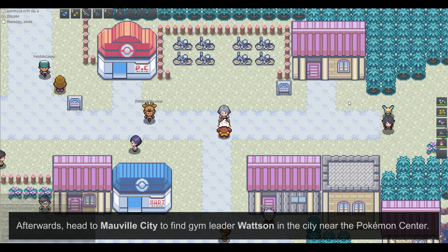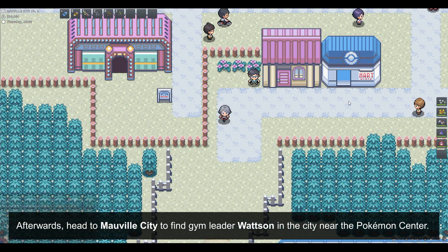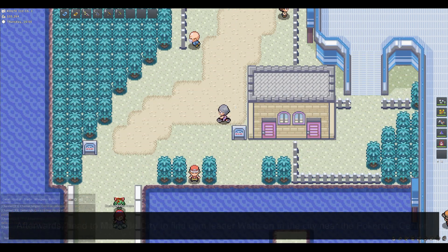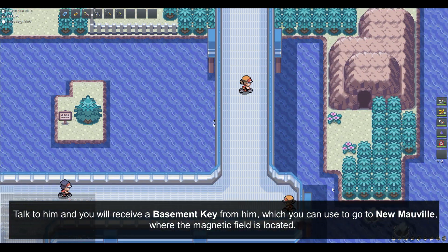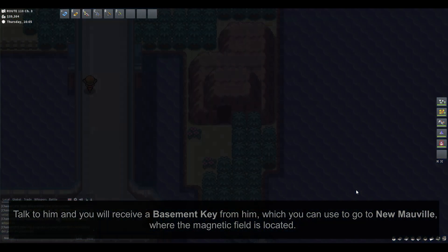Afterwards, head to Mauville City to find gym leader Watson near the Pokemon Center. Talk to him and you will receive a basement key, which you can use to go to New Mauville, where the magnetic field is located.